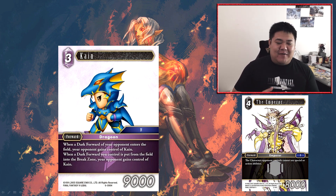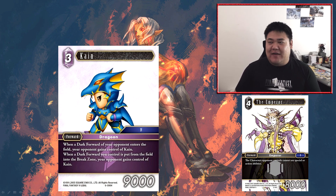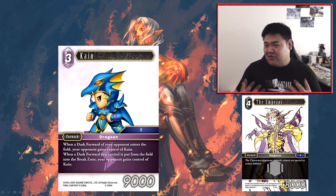Next we have Kane — a free CP forward at 9,000 power. When a dark forward your opponent controls enters the field, your opponent gains control of Kane. When a dark forward you control is put from the field into a break zone, your opponent gains control of Kane. So if your opponent is playing dark forwards, they're going to be able to steal your Kane. But if you're able to kill those dark forwards while they control Kane, you get your Kane back. He is a free CP 9k, so quite above curve — 2k above the curve — and he does have a dragoon job.